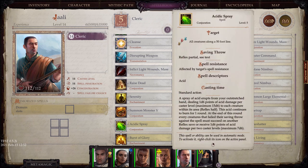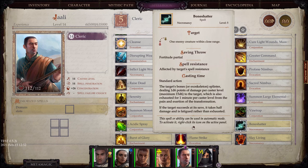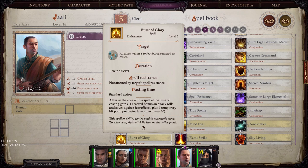Acidic Spray — ranged acid attack. Mind Fog makes your enemies take a negative-10 penalty on wisdom checks and will saves, which is potentially very powerful. Bone Shatter. Slay Living. Flamestrike. And Burst of Glory, which is a sacred bonus buff for all allies.